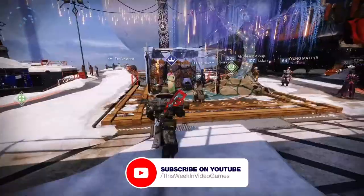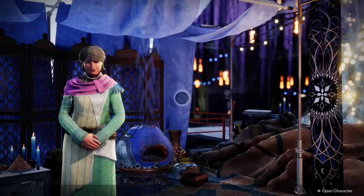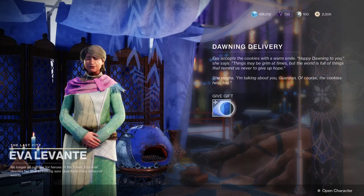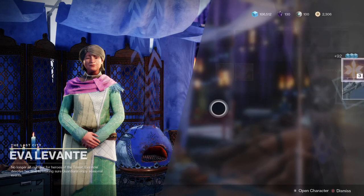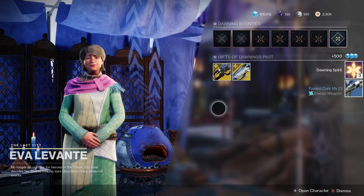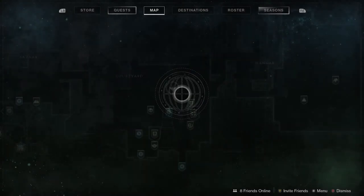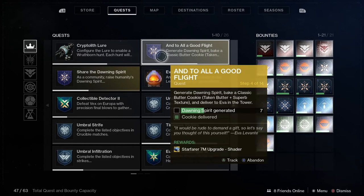Eva Levante is back in the Tower, which can mean only one thing — it's the Dawning seasonal event in Destiny 2. It's here from the 15th of December 2020 until the 5th of January 2021. Space grandma is back and she's got a holiday oven to share. Throughout the Dawning it's going to be our job to collect ingredients by defeating enemies and other activities around the solar system.